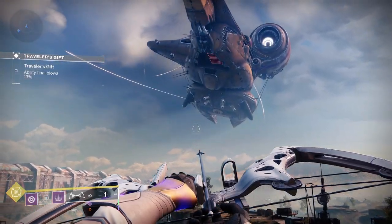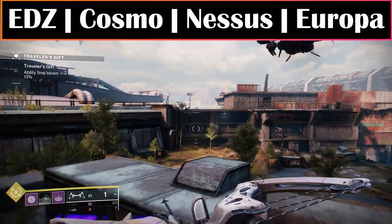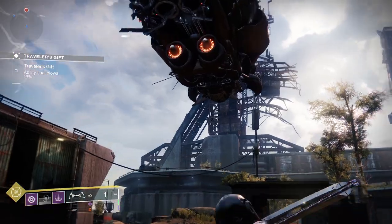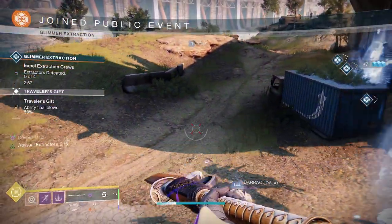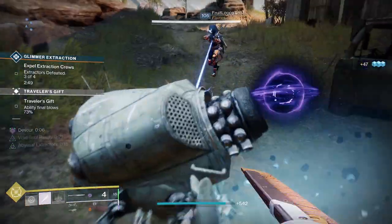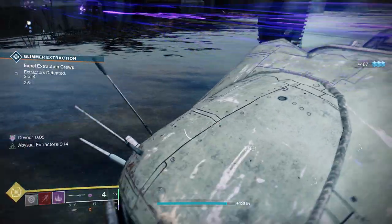Let's start off with the Fallen public events and the most popular one, Glimmer Extraction. It can be found in EDZ, Cosmodrome, Nessus and Europa. For this one there will be three sites that will spawn these Glimmer Rigs. Clearing out all the areas that each site will spawn the next one in, and you can follow the Fallen ship to the next location to get there early. To turn it heroic, at each site there will be a Glimmer machine that you need to destroy. It will appear around the rig after clearing the first wave of adds.